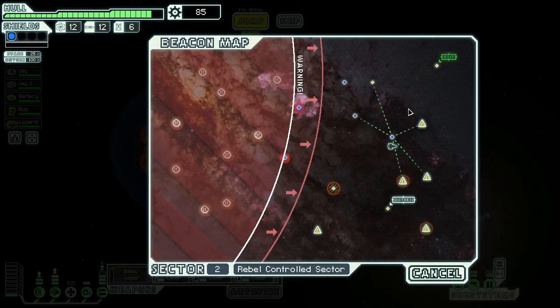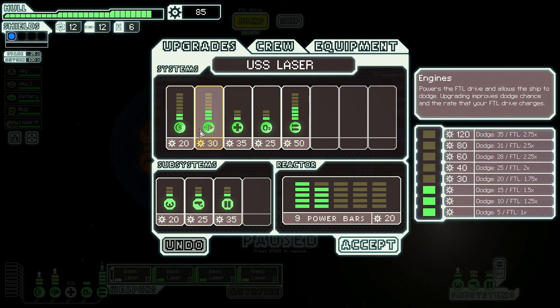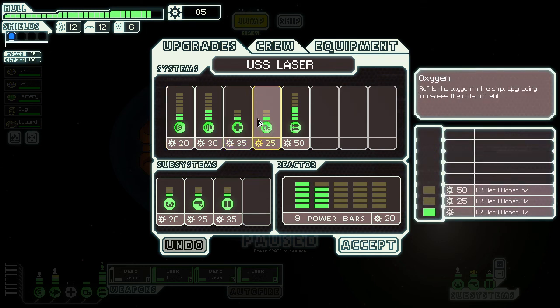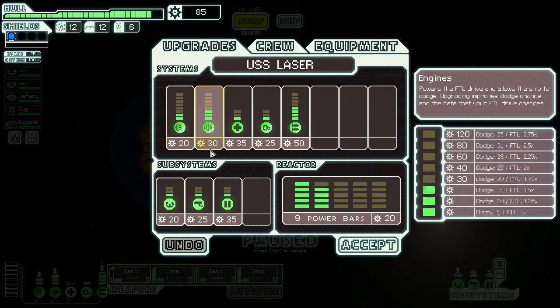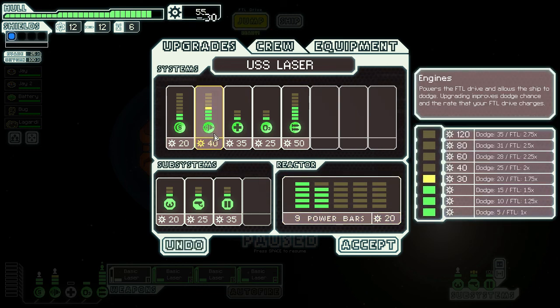Something I find myself doing is accruing a lot of scrap and then blowing it all at the end of a sector. You want to manage scrap wisely — don't hoard it without upgrading your ship, or you might come across a ship with three shields and not be able to take it down. Find a good balance between upgrading and saving for stores. Shields cost 50 and another 40 for power bars; I only have 85 so I'll just upgrade engines again and bring evasion up to 30.